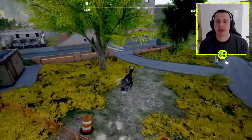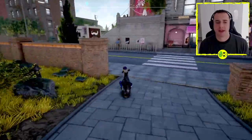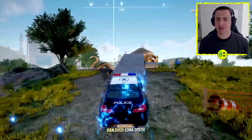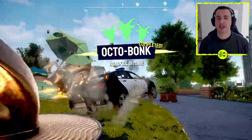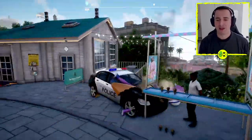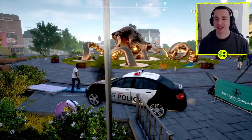We're going to need to get ourselves a car to sort this one out, so we'll just go find a car. To do this you're going to need to boost the car as well as accelerate, which is X for me on the Xbox, or Square on the PlayStation. You should get Octobonk like that - a bit of an interesting mess there, but you can see that the octopus then goes a bit crazy.